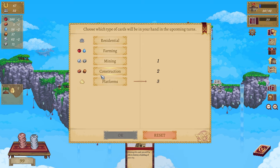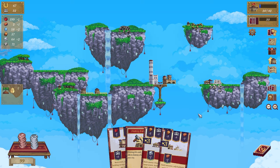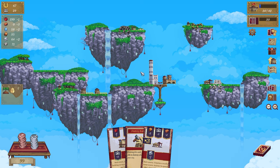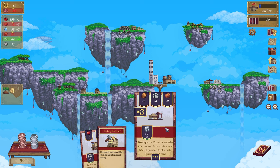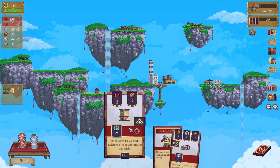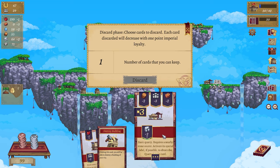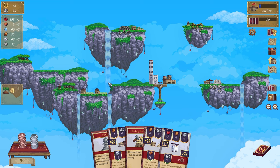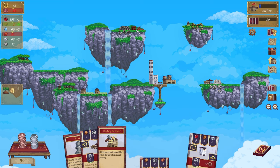Here we go - construction! I'm a muppet. Mining and residence. Sand extractor - we can put that pretty much anywhere. Going to stick you up there. That's going to net me three brick - why didn't you guys say anything? This is a quarry, and that is a brick house which I can't use. Oh wow, look at that - I've got a lot of brick!